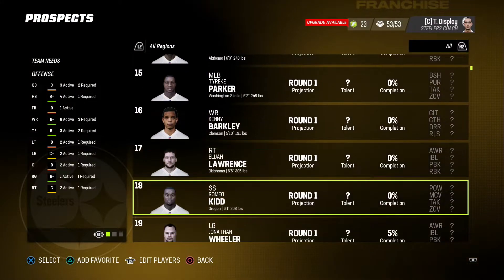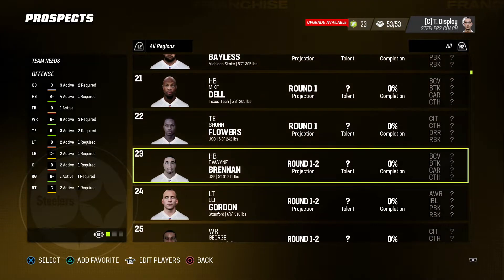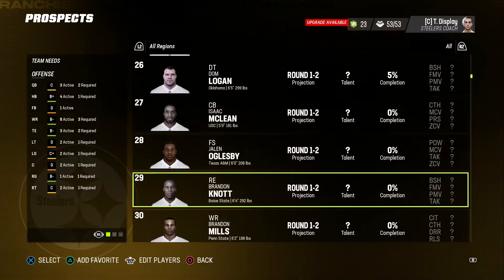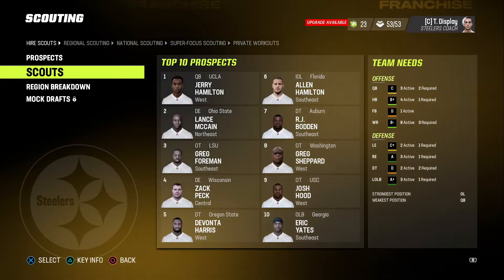Top five receivers — Kenny Barkley. That's the moment. We don't know yet. Mike Dell out of Tech. A couple first-round potential halfbacks — always exciting to see some wide receivers. We'll start here.